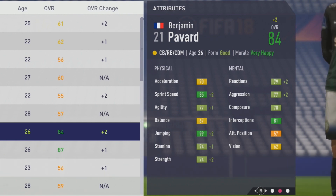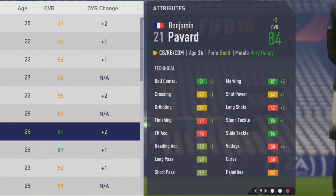Moving on to his final technical attributes: 91 ball control, 70 crossing, 67 dribbling, 80 heading accuracy, 79 long pass, and 80 short pass — to go along with 87 marking, 85 stand tackle, and 86 slide tackle.